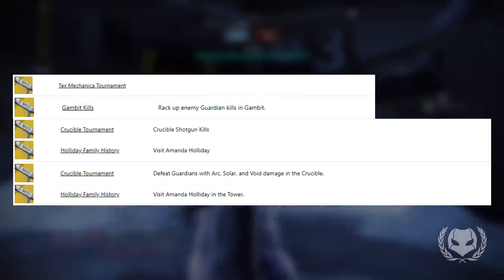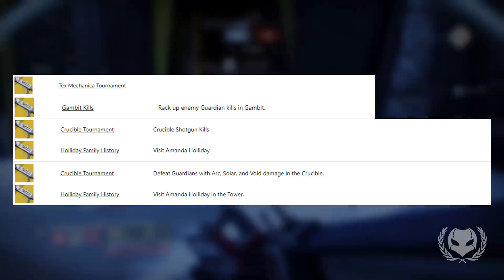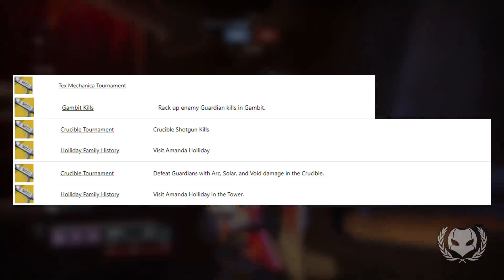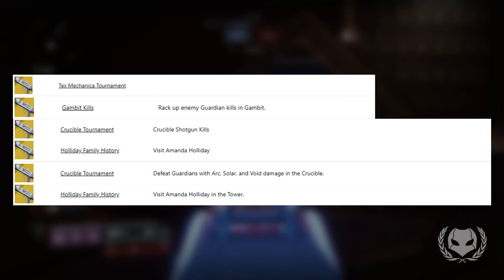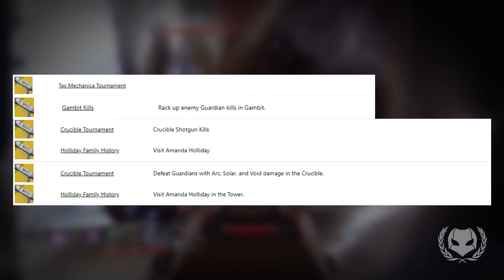For example, the quest steps listed include: rack up enemy guardian kills in Gambit, Crucible shotgun kills, visit Amanda Holiday, defeat guardians with arc, solar, and void damage in the Crucible, and visit Amanda Holiday again in the Tower. I'm not sure if these are all the steps, but these are just the ones listed here.